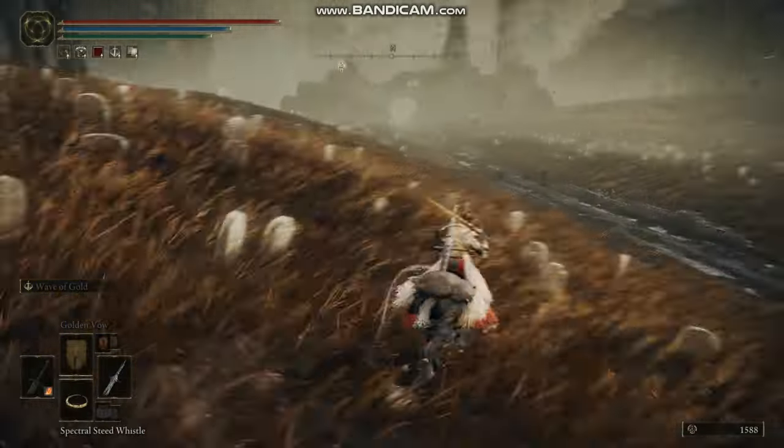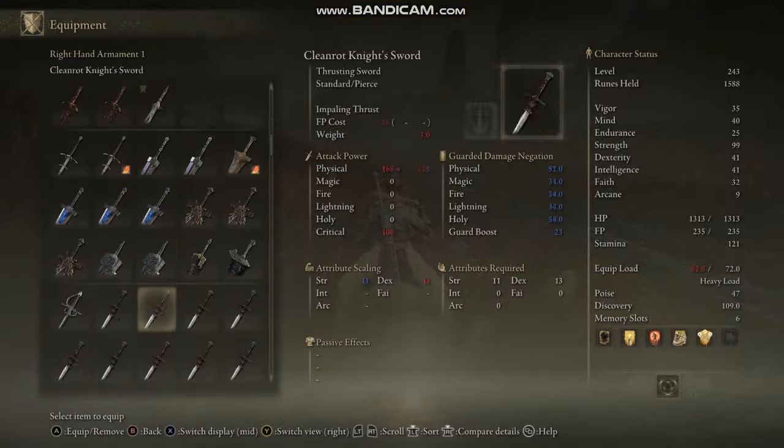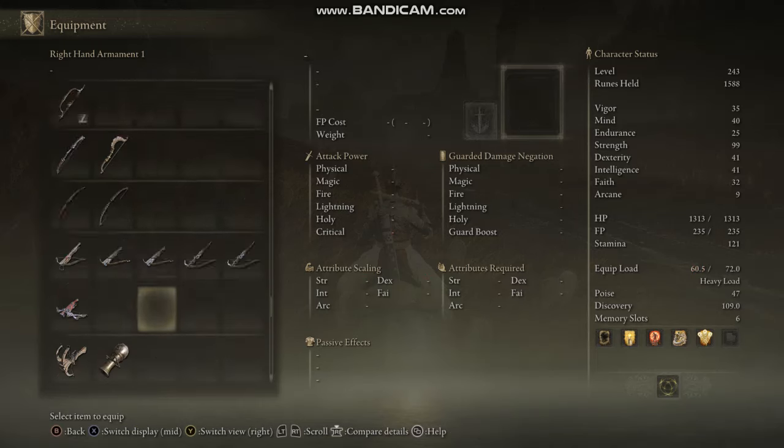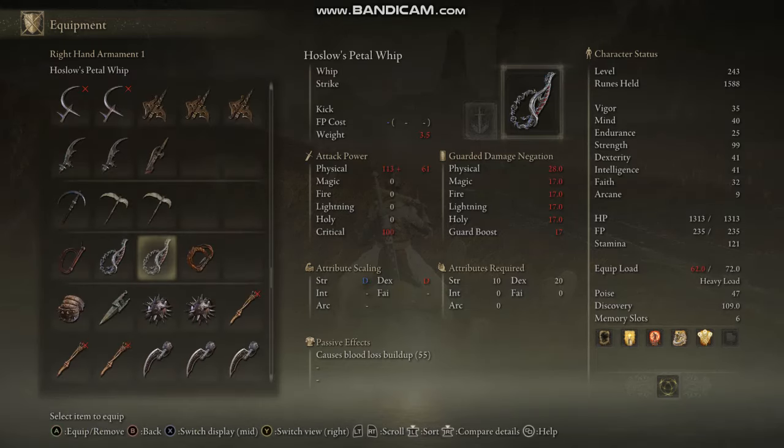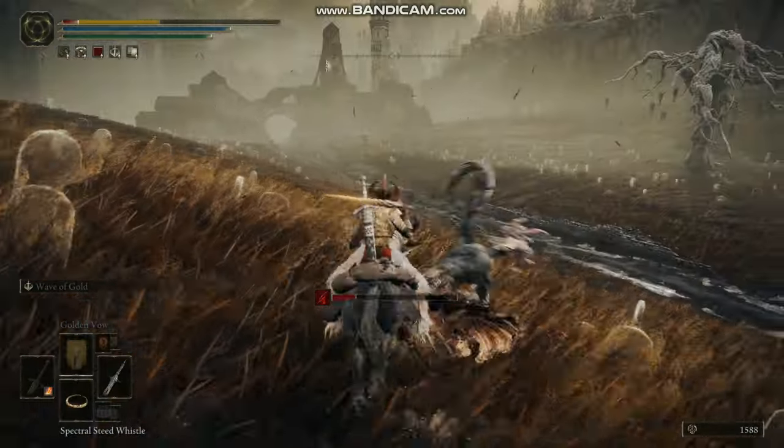There's also some kind of knight enemy which drops a weapon — a black steel great hammer. It's a great hammer, which is a nice early find in the DLC.